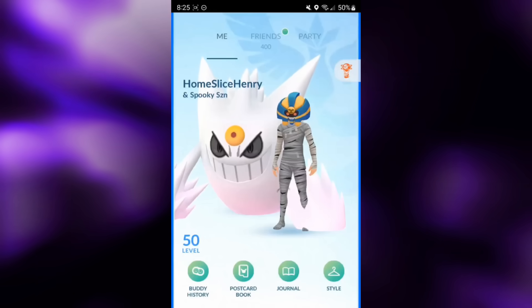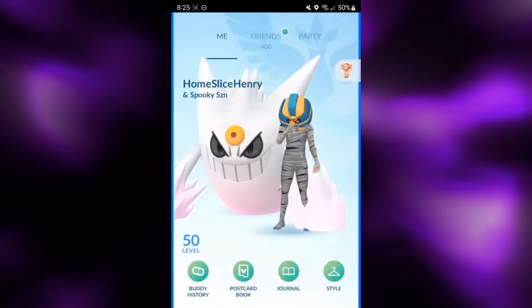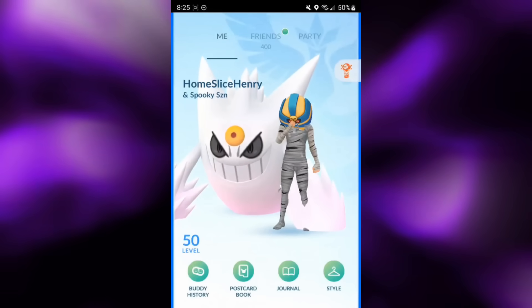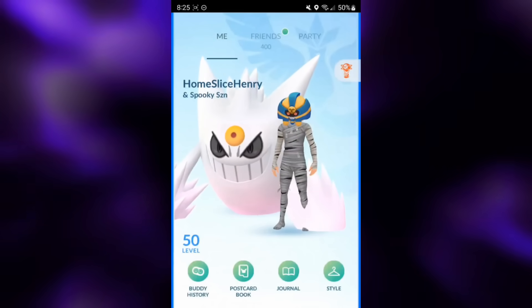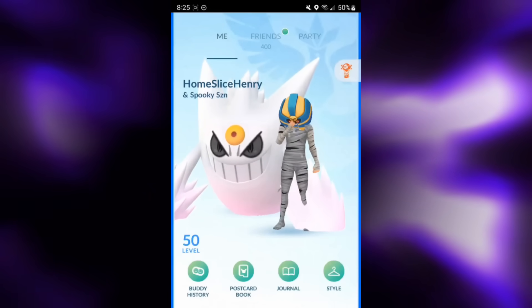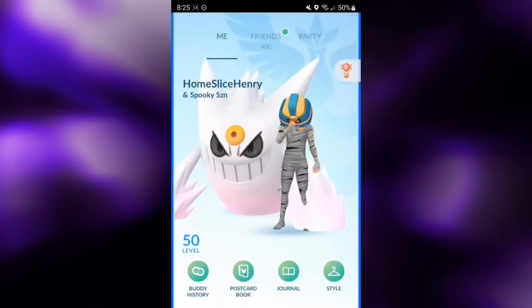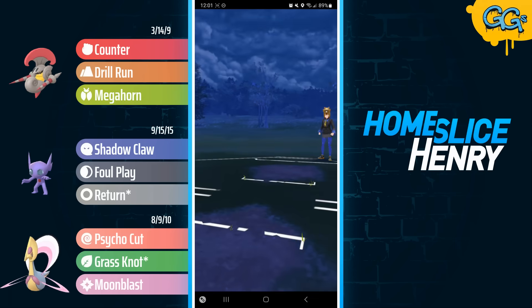Escavalier not only does very well against the new meta addition of Clodsire, but it also does great into some meta staples like Serperior, Charm Alolan Ninetales, and Alolan Sandslash. I paired it up with a Sableye safe switch and a Cresselia as the closer, and was able to string together quite a few 4-in-1 sets. So without further ado, let's hop into the matches and check out Great League Escavalier dominating the competition in the Open Great League.